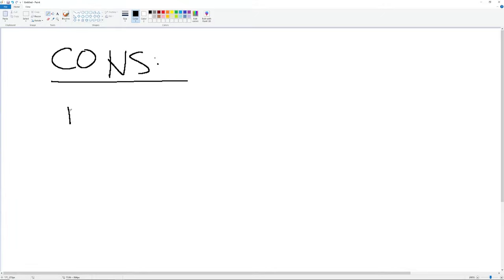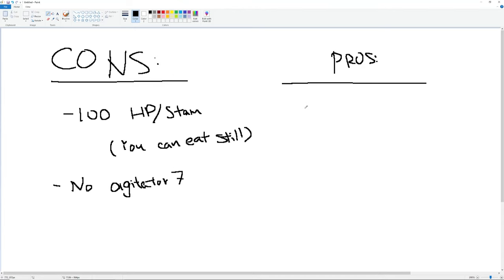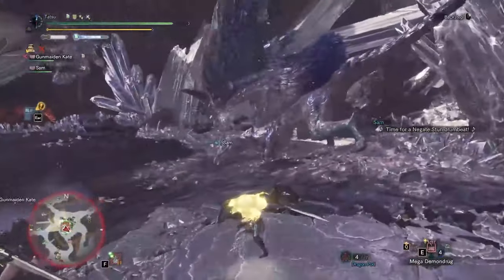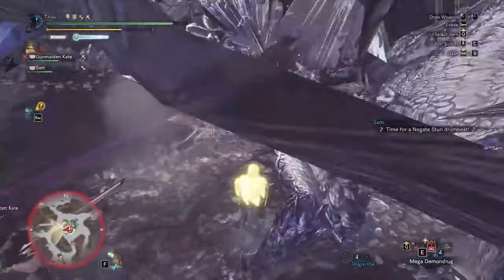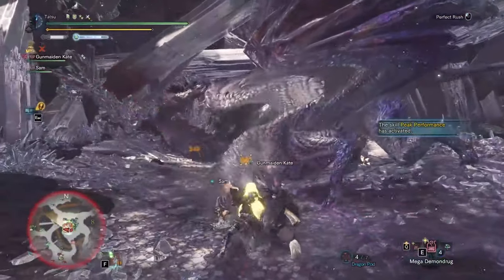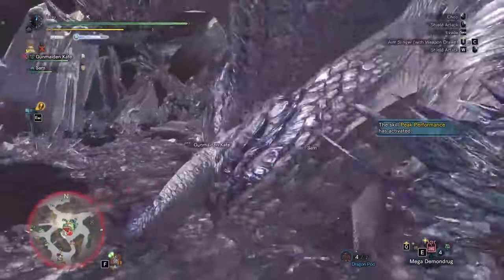Sure, you'll be missing out on a flat 100 health and stamina from the Fatalis set, but for a good number of weapons, these are not even a big issue. The weapons that benefit most from the ATV set are ones that you sheath constantly as you wait for openings. Weapons such as the Greatsword, Sword and Shield, Longsword, and Dual Blades are especially synergistic with this set, as you likely sheath the weapon constantly throughout any fight.